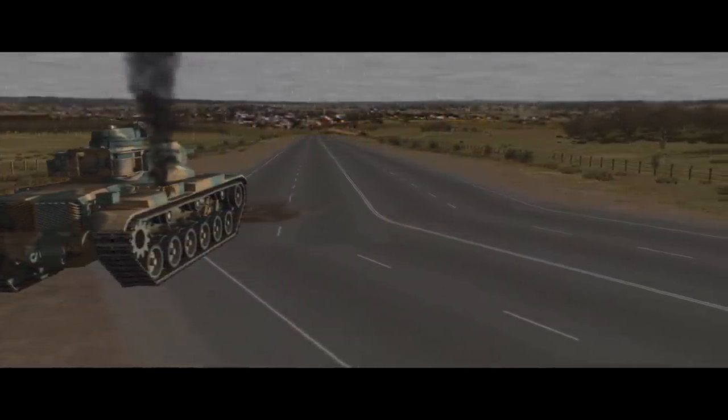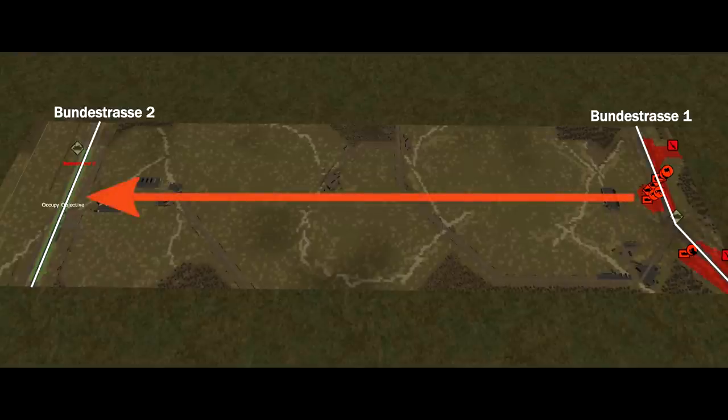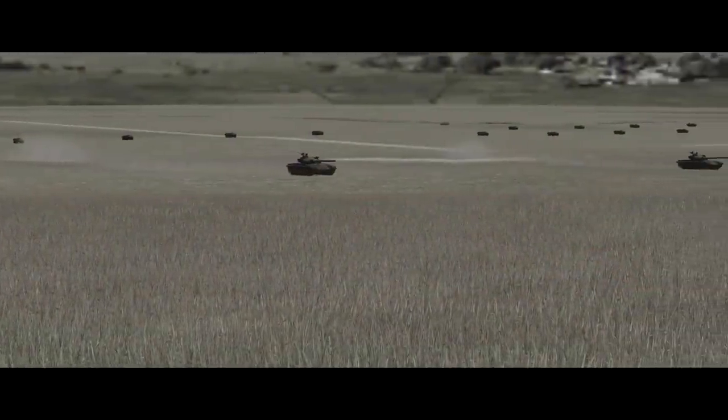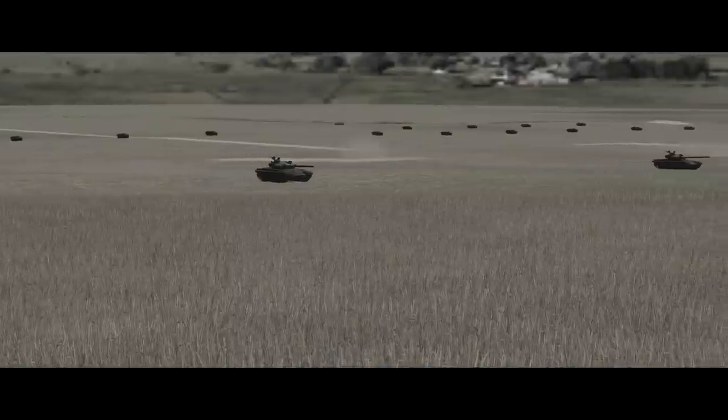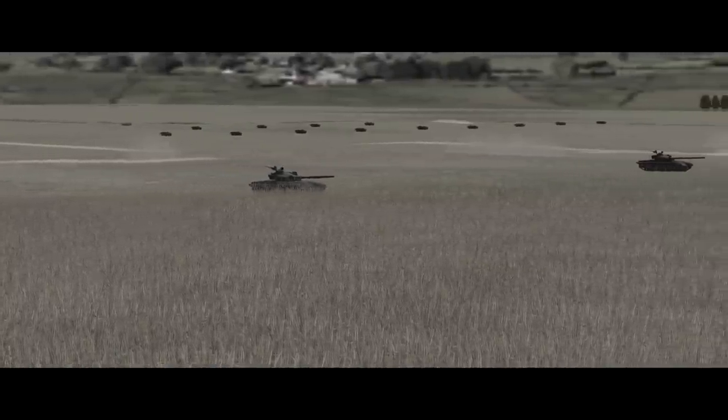My new mission is to continue attacking west and force the Americans off Bundesstraße Stuttgart, 2km away. Very simple. The process for the actual attack is equally simple — this is a company attack, so it's an exercise in going through the battle drill for a company attack according to the doctrine.